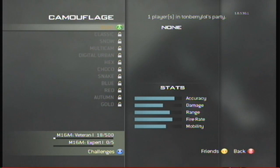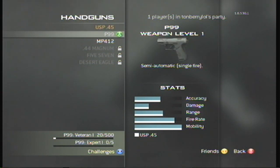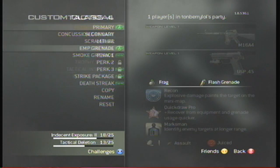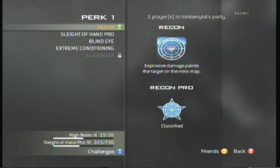I think they use the M1911 — I'm not completely sure about that — but the USP .45 just seems to be the more modern pistol. For your lethal you want frag grenades, pretty obvious. Tactical flash grenades also, again pretty obvious.